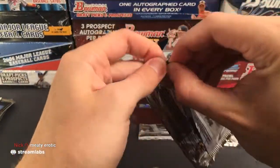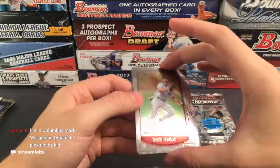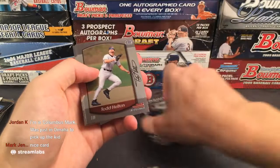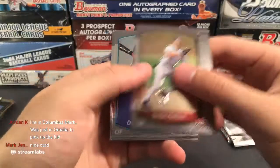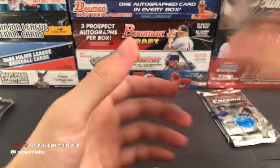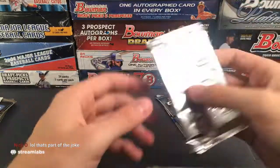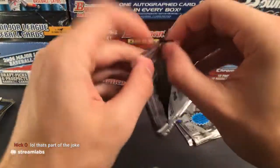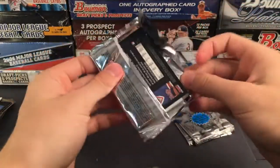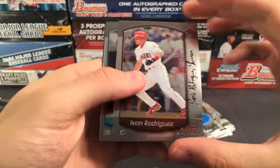We'll see if these packs are stuck together. 2001 Bowman. Oh, I think we have a relic right off the bat! Alfonso Soriano — and yes, it looks like we have a Colorado Rockies authentic game-used jersey, base, and helmet card. Ben Petrick for the Rockies — I'm not sure if he turned out to be anything, but that's actually a cool hit.